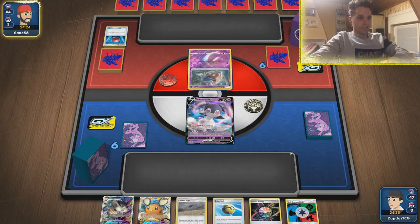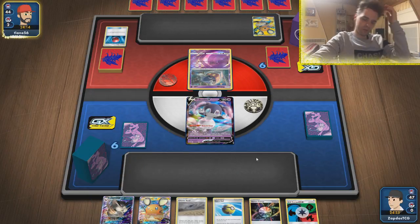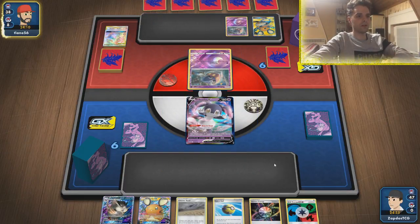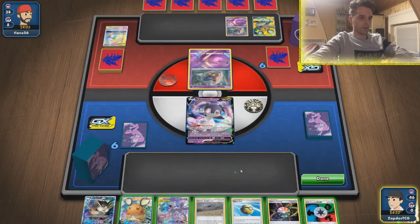Gengar & Mimikyu immediately — that is weak to Darkness. We cannot evolve most of our Pokémon; they need to be in the discard pile, so we need to be wary. There's only two Weak Guard Energies, so we're going to leave Dedenne in the active slot — it is weak to Darkness, which is a good help in our scenario. Two Inkays down. We get Mewtwo, which is always a fantastic treat to see.